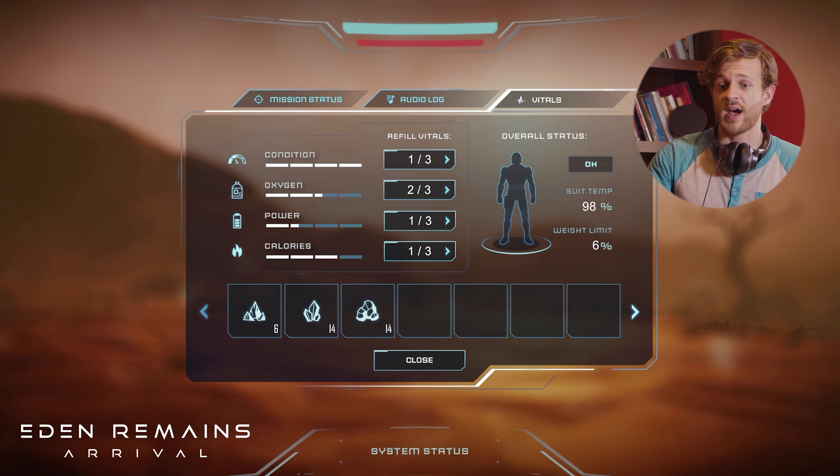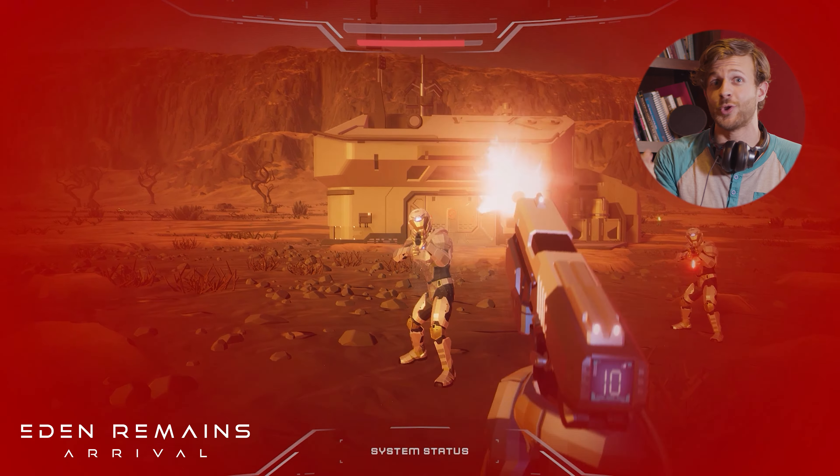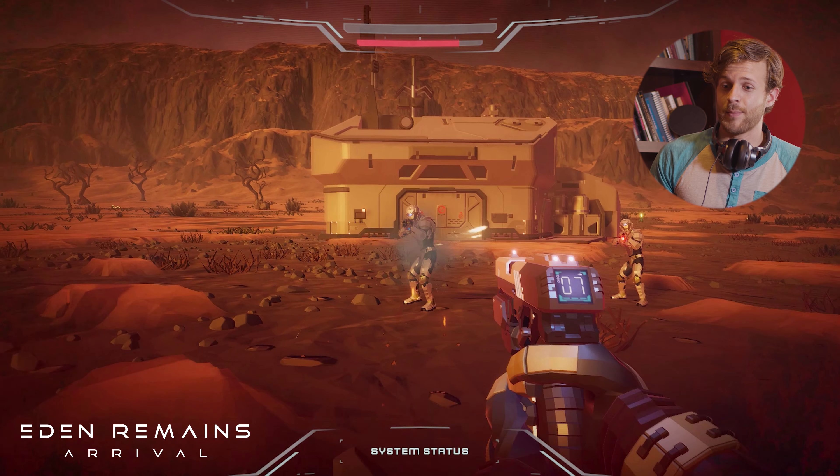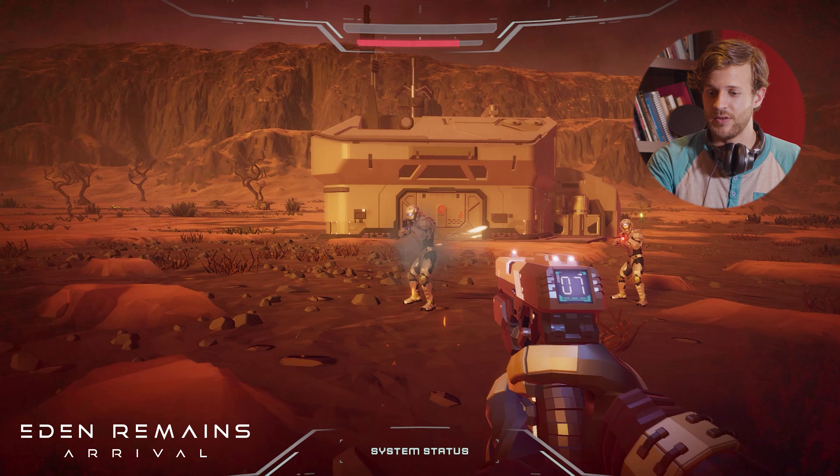We get a look at the HUD — we have mission status, audio log, and vitals. Again, another big similarity with No Man's Sky: you have to consistently watch your conditions on this alien planet. What's also very cool is that apparently there are not just alien creatures — there are other intelligent beings. I don't know if they're aliens or humans, but they have obviously established outposts on this alien planet.